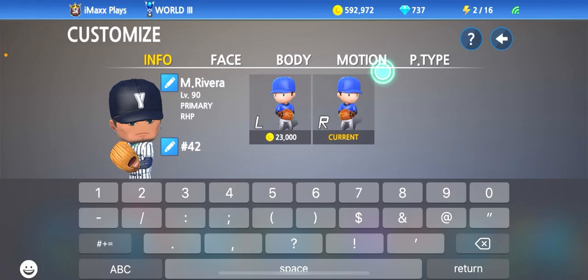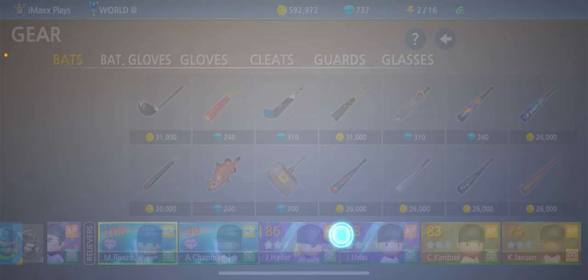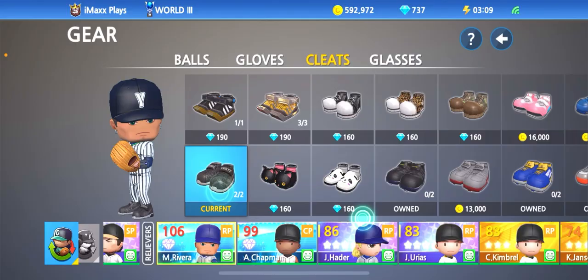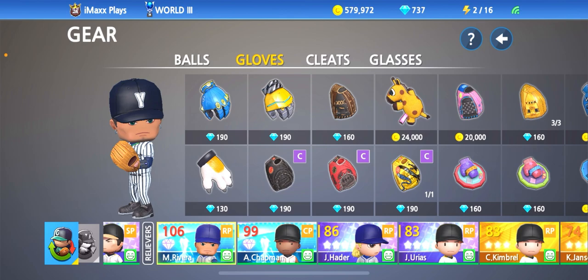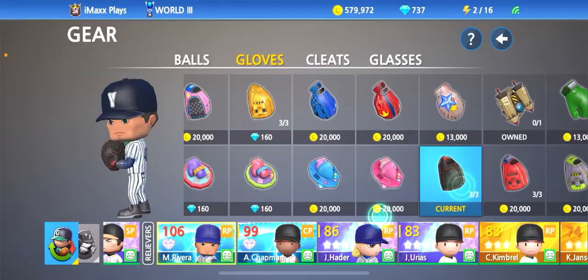Mariano Rivera — that's right, number 42 from the Yankees. We're gonna go ahead and let him keep that face. We do need to change the cleats, so let's go to cleats and give him some black ones. And actually his glove too — if I wasn't saving diamonds I would give him this one because it looks like the best realistic glove you can get in the game, but we'll get this one for now.